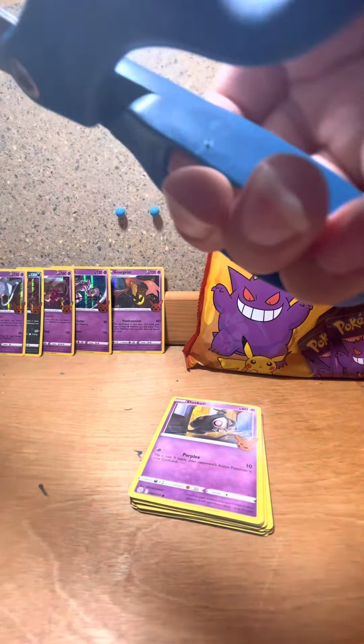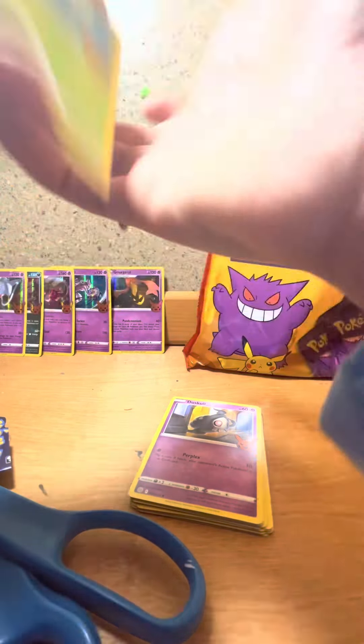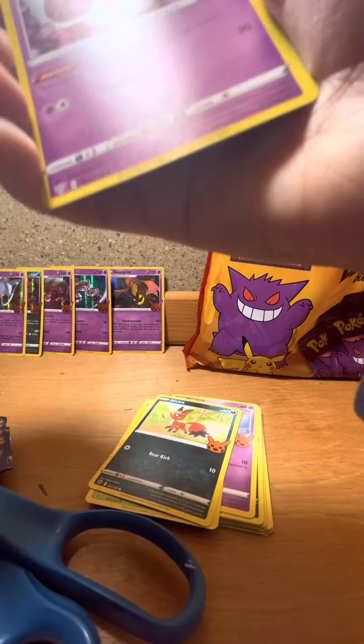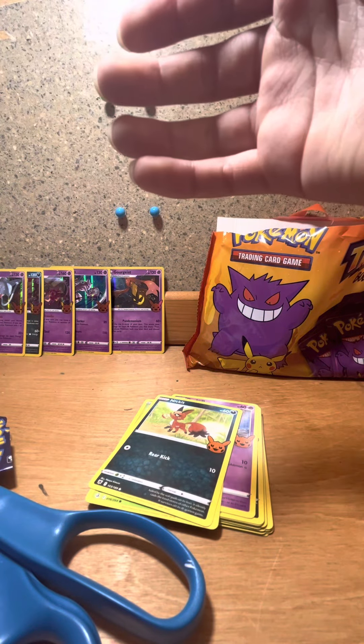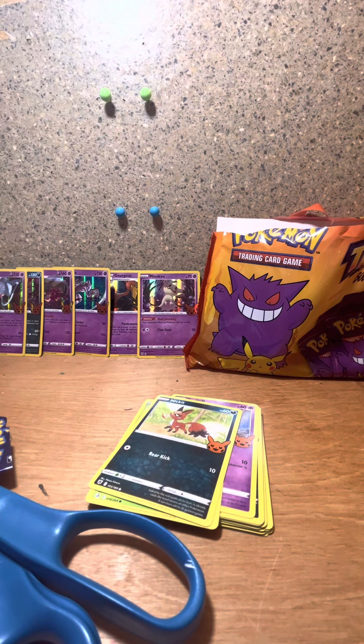Why are some of these so easy to open and some of them so hard? The McDonald's ones are easy to open. Let's see what this one is: Phantom, Nickit, Mimikyu — we don't have that one yet, I'll put it right here because those have started to get off screen.